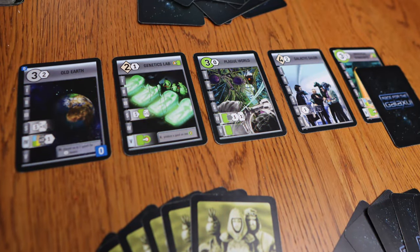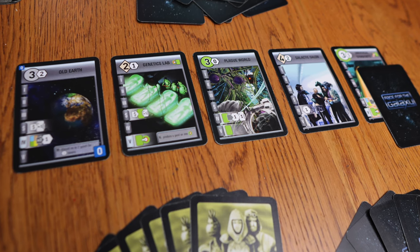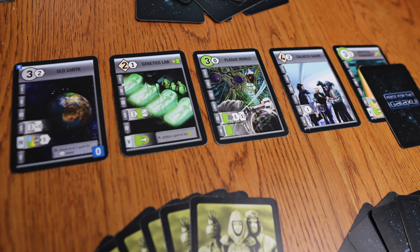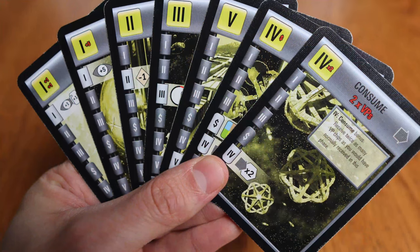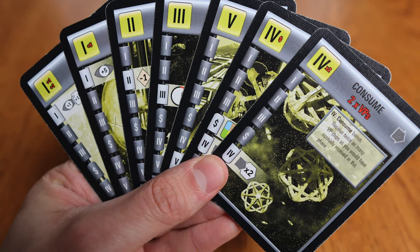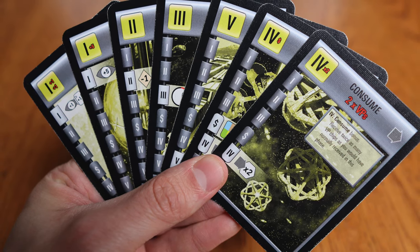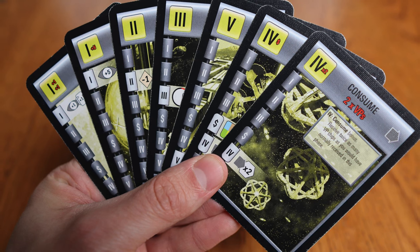Race for the Galaxy is a strategic card game of space exploration where you will be racing to settle new worlds, develop advanced technologies, and produce and ship goods as you build up your interstellar economy. Each round, all players will simultaneously select one of five phases to activate. The phases are then resolved in order, with each player taking the primary action of the phase they chose, as well as the weaker secondary action of the phases their opponents chose.